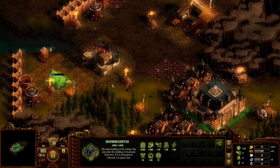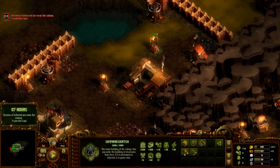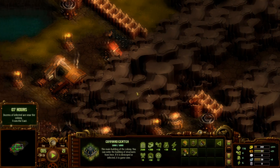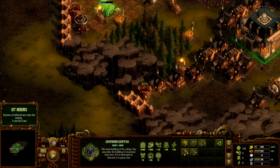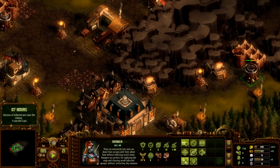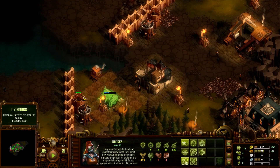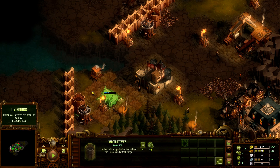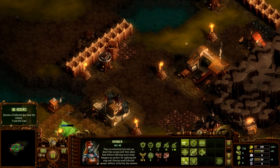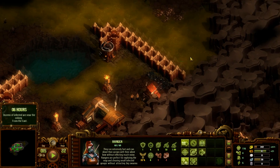We get that up. The horde — is it coming from the east or this way? We've got ballistas at each site, so what I'm going to do is take this unit out and get them in here, then take that one out and put them in there too.